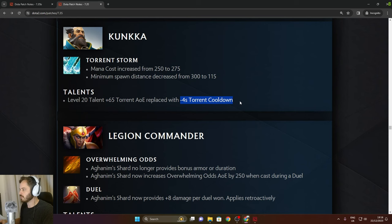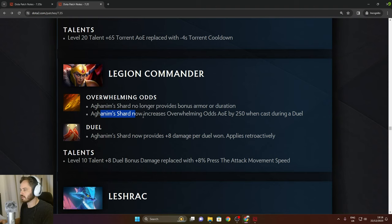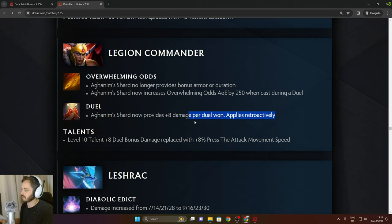Legion Commander: Aghanim Shard no longer provides bonus armor or duration. Now increases Overwhelming Odds AoE by 250 when cast during Duel. Aghanim Shard now provides 8 damage per Duel win and applies retroactively — really good. Level 10 talent 8 bonus damage replaced with 8% Press the Attack movement speed.